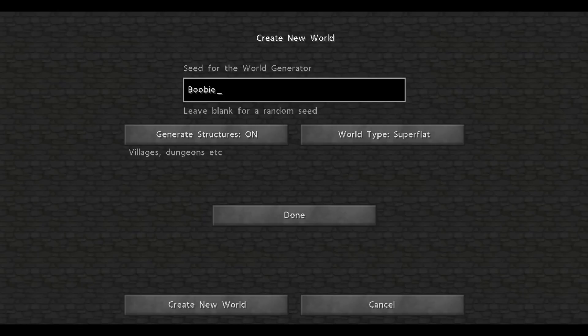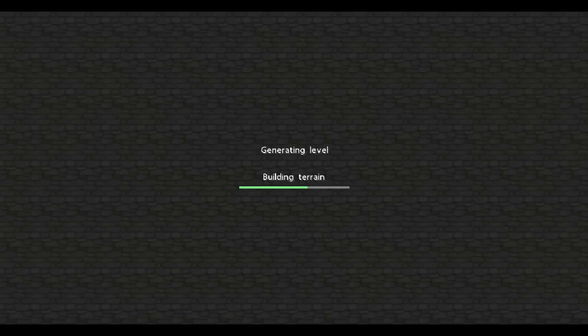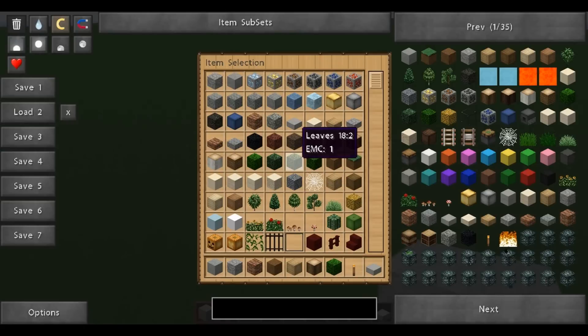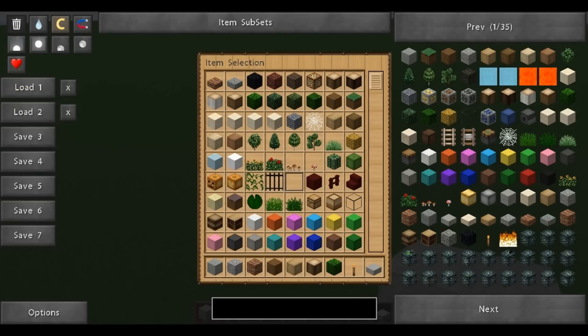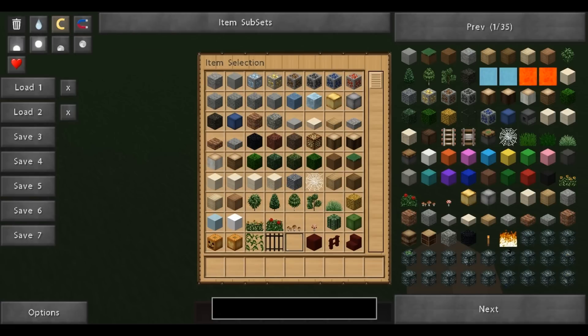Today I'm just going to be showing you a simple and easy reactor design you can do for a nuclear reactor, if you're using these mods. There are two ways you can do this. One of them I'm not going to show you because it won't work in super flat, but this one is simple.